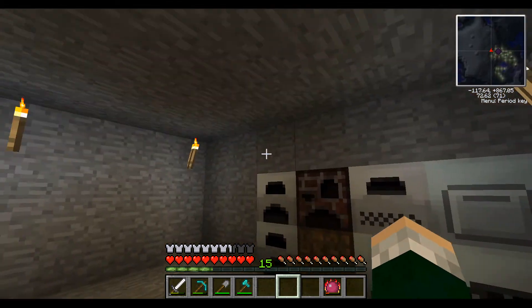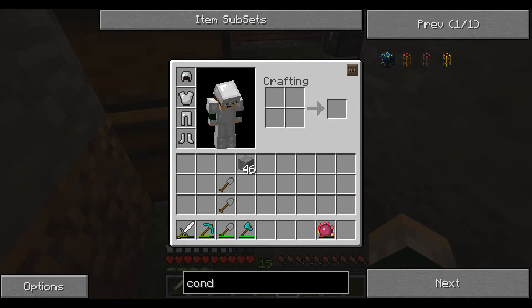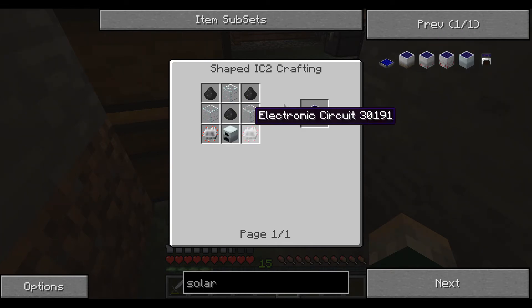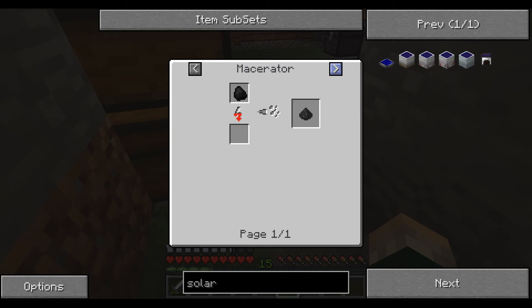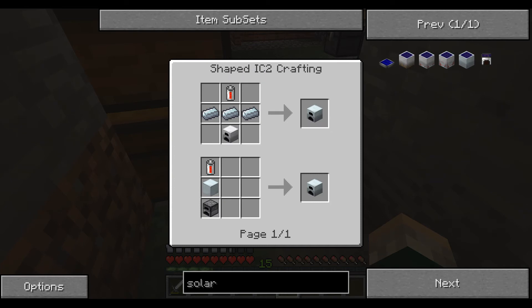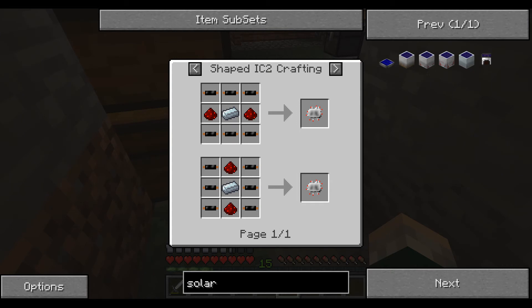Otherwise, we've got a few more things we need to make — we need something that actually gives us power. I was thinking we could make some solar panels. These are the red power solar panels — the flat ones — but we need to make a normal one like this. We need a generator, two electronic circuits, three glass, and three coal dust. We get coal dust by macerating coal. And a generator uses a battery, refined iron, an iron furnace, and electronic circuits. That's all easy.